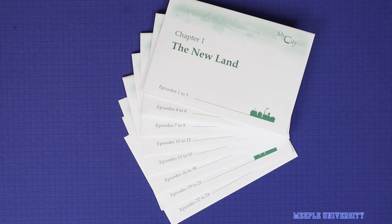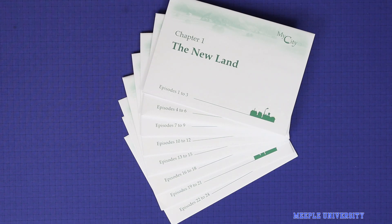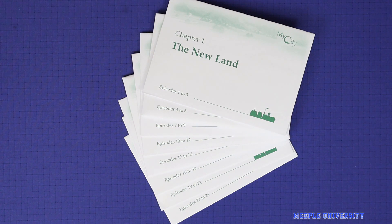My City is a legacy game. Play it over a total of 24 episodes. Each episode adds new rules or new ways to score and players will permanently alter their boards by adding stickers to them from scenario to scenario. Players will score progress points between scenarios for winning or coming second and whoever scores the most progress points by the end of the campaign is the winner.